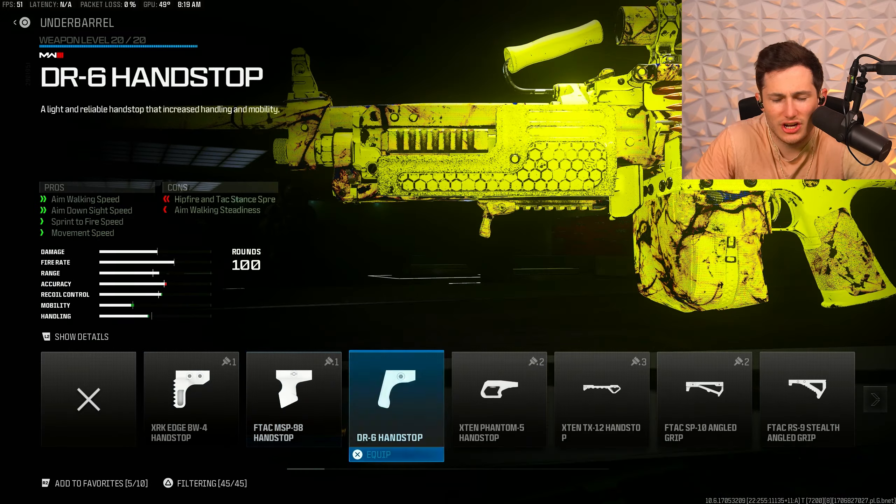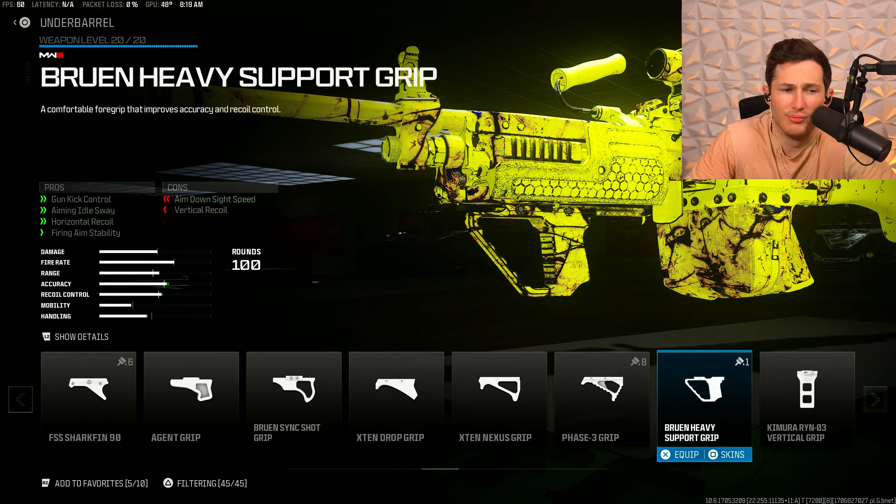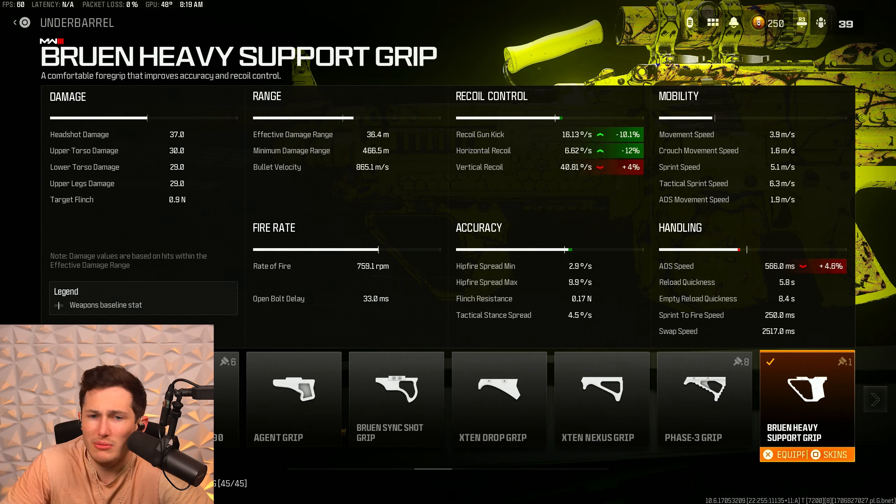For our fourth attachment, we're going to be putting on an underbarrel. We are going to be using the Bruin Heavy Support Grip. This grip is really nice because it will eliminate pretty much every single piece of horizontal recoil this gun has, meaning that when you fire, all you're going to have to worry about is just simply pulling down a little bit.